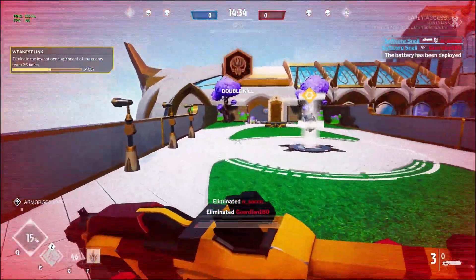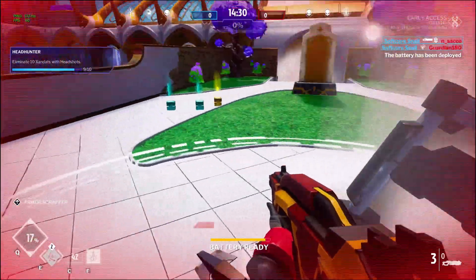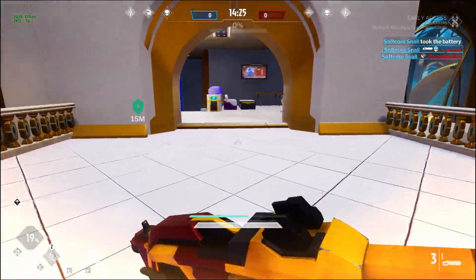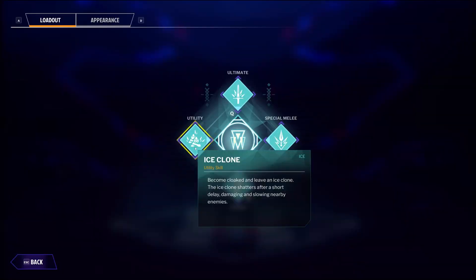I'm not in the business of shaming snails, but if just a single shot from the shuriken hits an enemy, they will be moving at the pace of a literal snail, giving you an easy target to finish off. The utility skill of the Agent is an ice clone, which I have mixed feelings about, but it's good to get out of a jam.